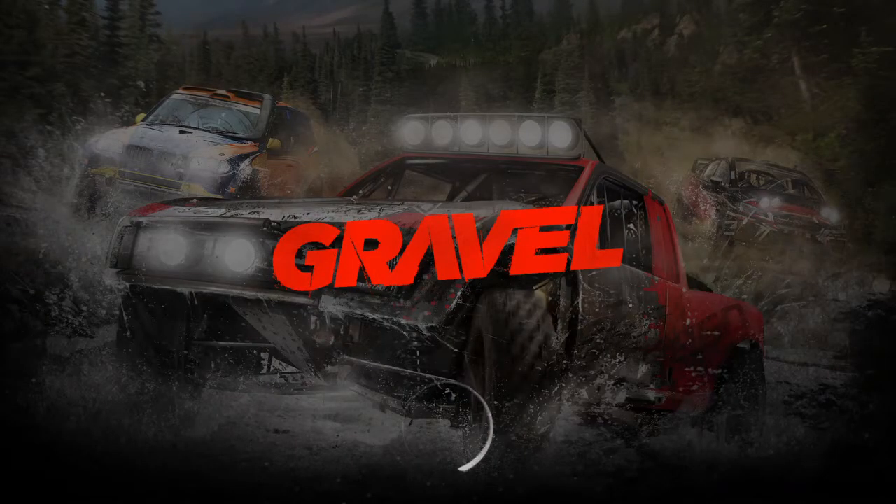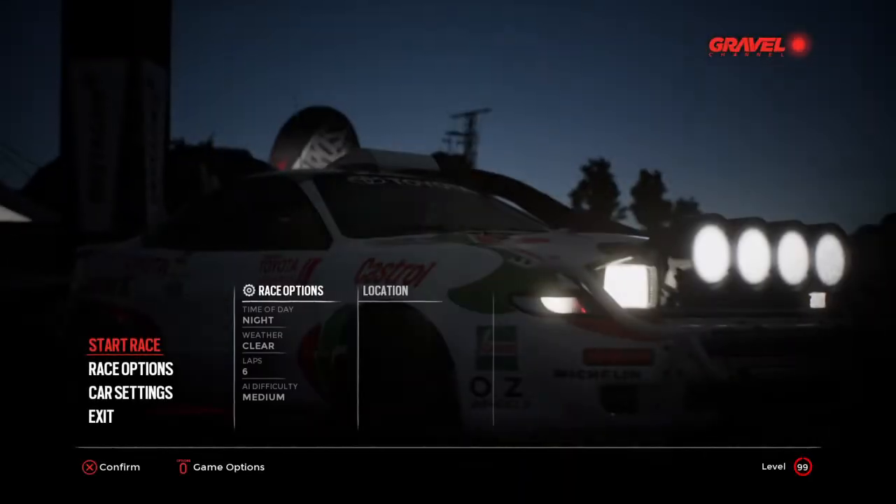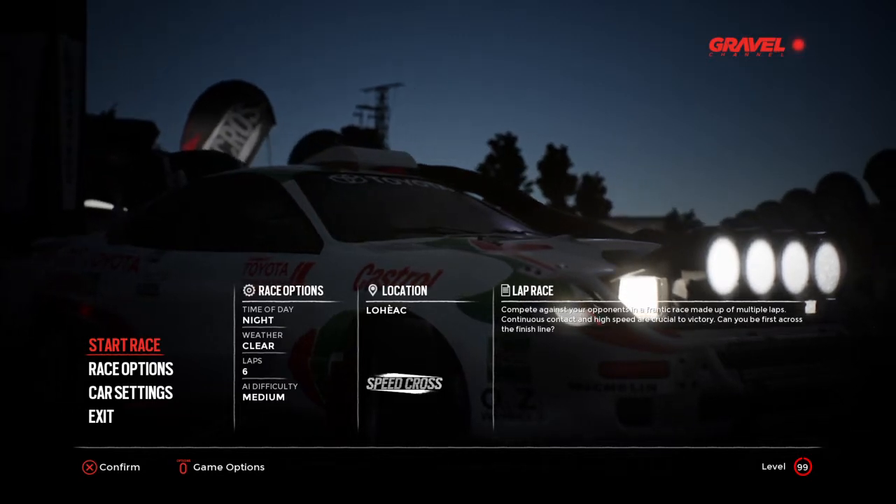Hello everybody, JVC1103 here, welcome back to some more Gravel. Today we're going to be playing with the car we built in the last video — the Toyota Celica Turbo Four-Wheel Drive — and we're going back to a speedcross track, the Loheac Cross Circuit. The car we kind of bullied and flipped over in the last video. I just love the stadium circuits in the speedcross.